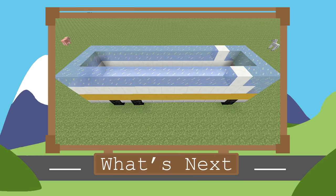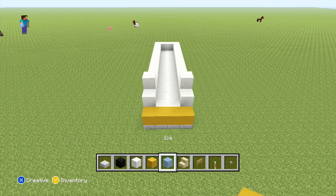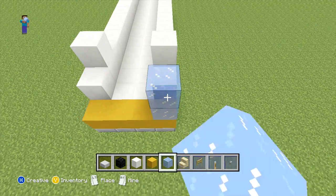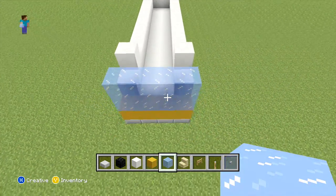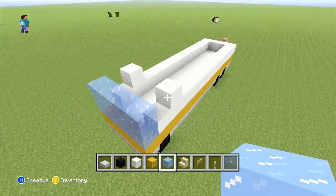The next thing we're going to be doing is just placing our windows for our bus. We're just going to place the window at the front, and then we can place the window around. For the window at the front, all we're going to be doing is just placing a four by two with our ice. Now if you didn't want to use ice because you were worried it was going to melt, what you can use instead is your glass or your blue stained glass. Then for all of the remaining blocks on the outside row, you can just add a block of ice.